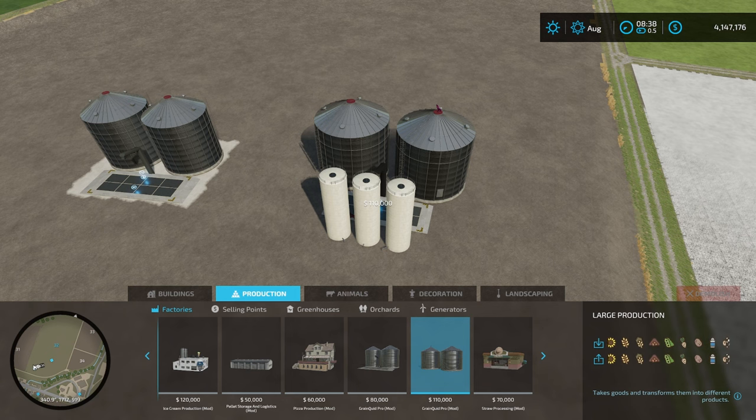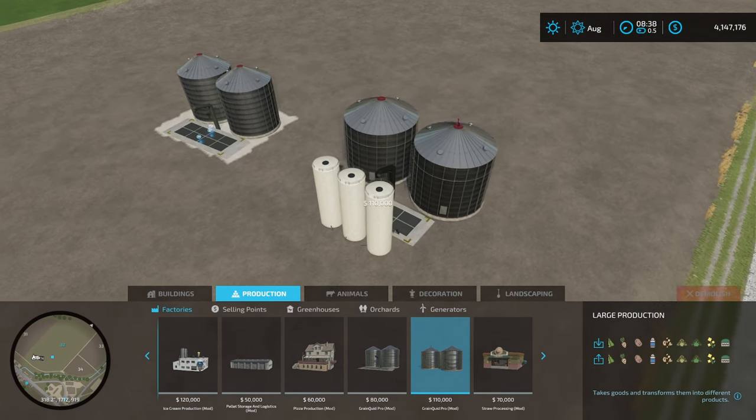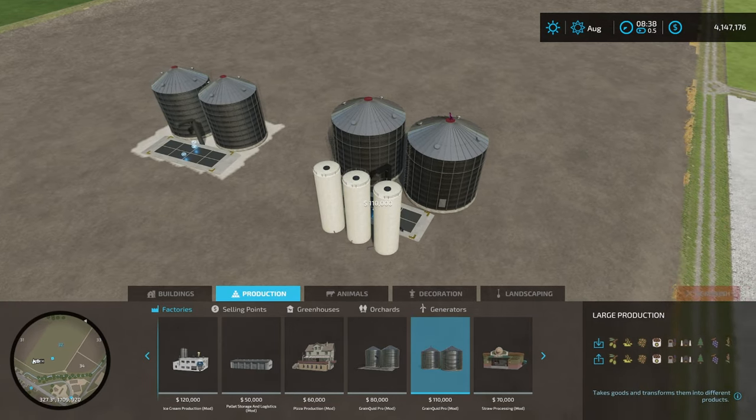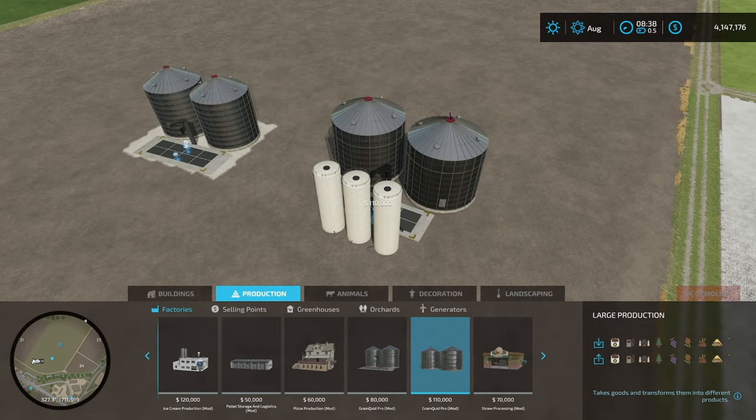This thing is also going to take some cotton — you can see right there — milk, cut sugar beets. It's going to take your digestate, it's going to take mineral feed, it's going to take diesel. It's going to take so many awesome things here, y'all. So we're going to go ahead and place this one down at $110,000.